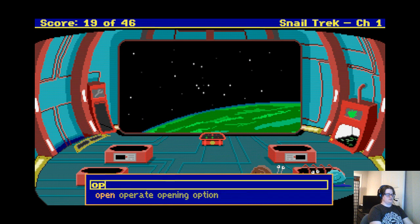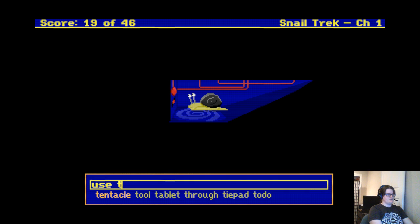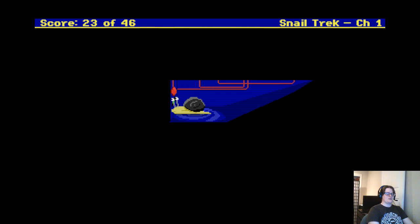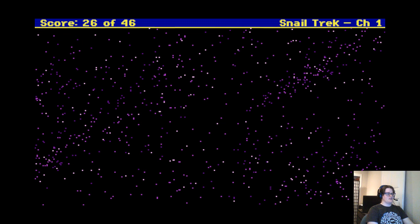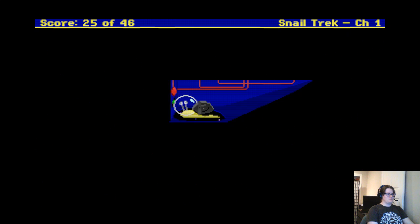But why would I want to? Use tentacle on button. Open hatch. I'm in a space suit — a little snail suit! Oh, and he has little jets. No, don't fall. I just have to push the direction I'm going — I don't have to push the opposite way to make the jet go that way. No, go back to the ship. Where are you? Oh. Okay.